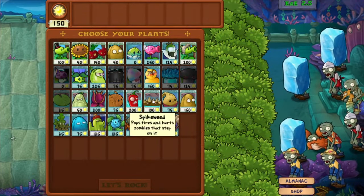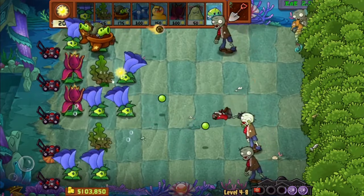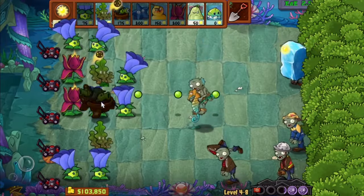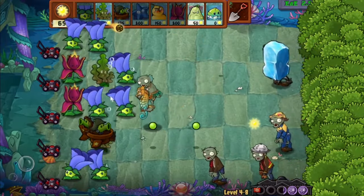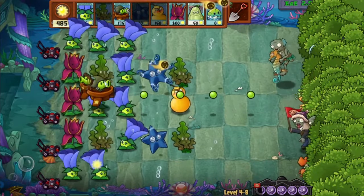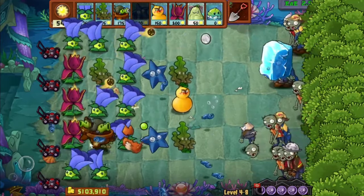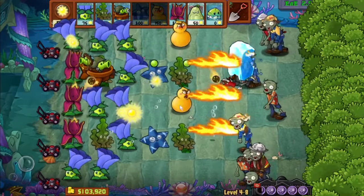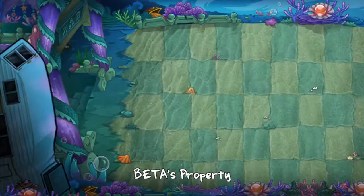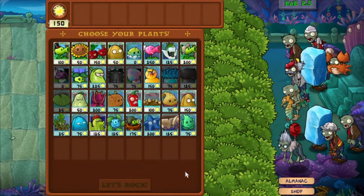A seahorse pogo zombie — aka Bouncy — Bouncy's back. There should not be any problems with him. He changes directions. That is a bad one. Bouncy could be a bit of trouble. He slows down time — I'm not using Time Warp, no way, never again. You got me fooled once and once only. Never again.